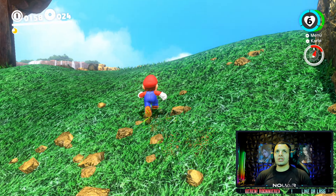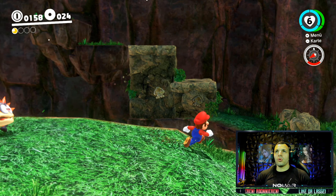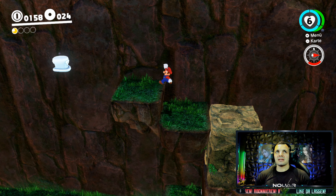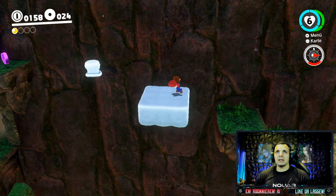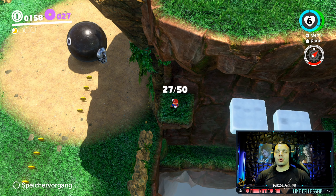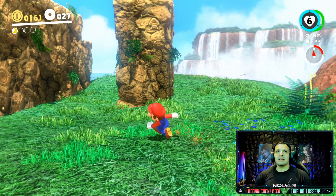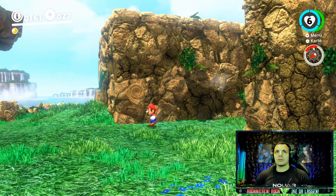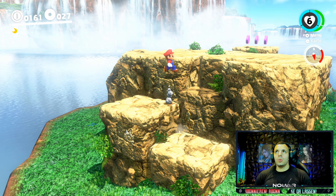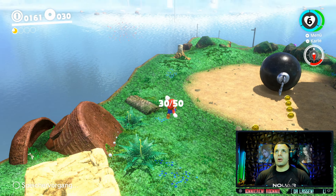Dann gehen wir mal hier über die Bridge. Hier oben sind lila Münzen. Einmal hier dagegen, andere mal da dagegen. Und das bringt uns auf 27 von 50. Läuft. Aber da gibt es noch mehr, das weiß ich. Hier an der Stelle waren noch lila Münzen. Mal rüber. Sind wir bei 30. Läuft.